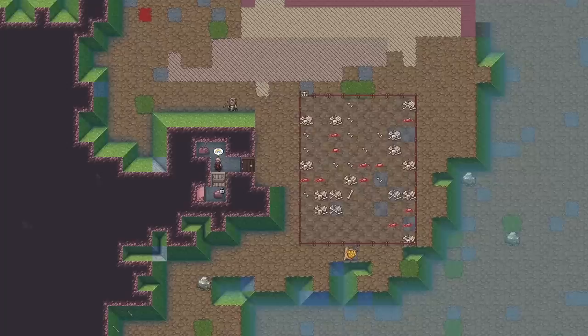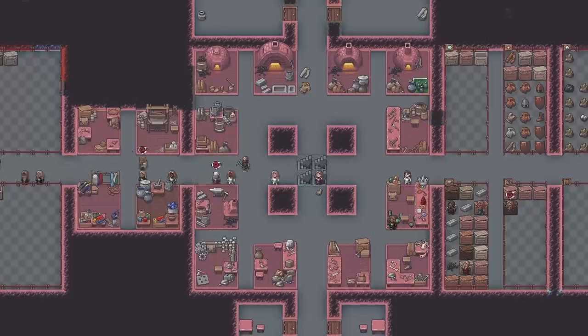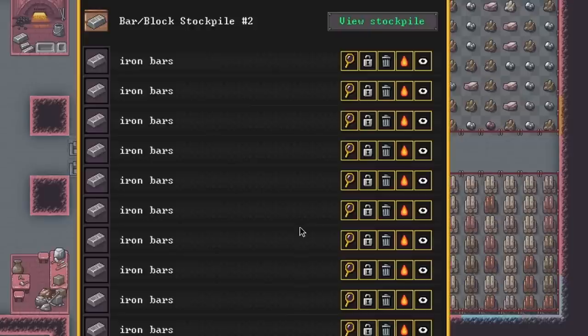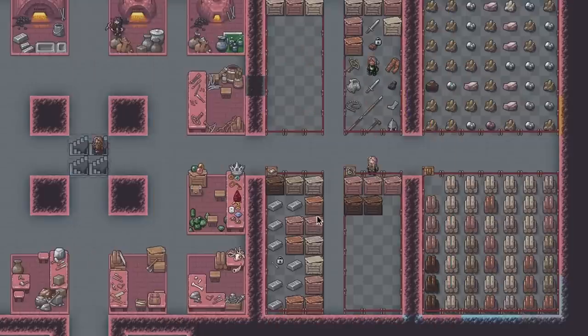On the last video, some people were curious why I wasn't melting down the armor to get the metal, and the reason was, and still is, that the smelter is farther away than the Atom Smasher, and I'm lazy. Also, I have plenty of metal, but mostly the lazy thing.